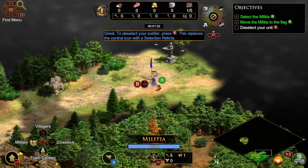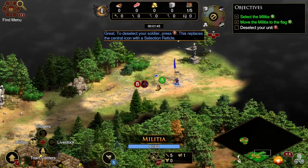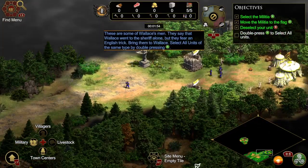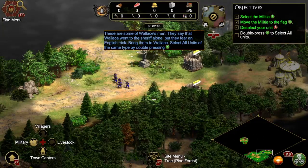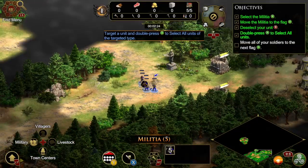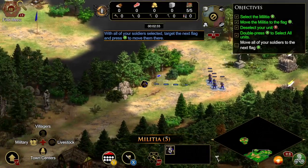Great! To deselect your soldier, press B. This replaces the central icon with a selection reticle. These are some of Wallace's men. They say that Wallace went to the sheriff alone, but they fear an English trick. Bring them to Wallace. Select all units of the same type by double-pressing A. Target a unit and double-press A to select all units of the targeted type. With all of your soldiers selected, target the next flag and press A to move them there.